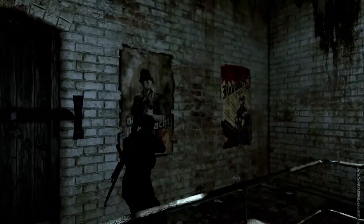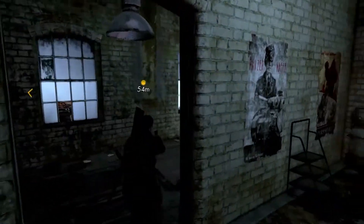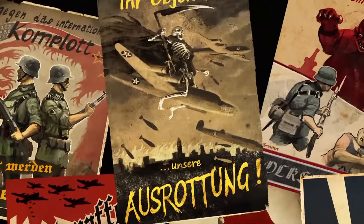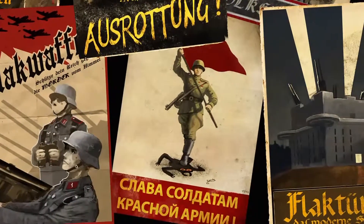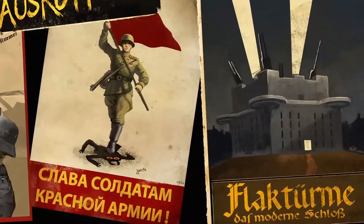Part of making the level believable is that we've included propaganda posters both for the Germans and the Russians. We work with our team of artists to author new posters which are believable, using the same style of artwork and the same colour palettes. We've been consulting with a military historian and he mistakenly said he'd never seen these posters before, not realising that these were the ones we had recreated specifically for this game.